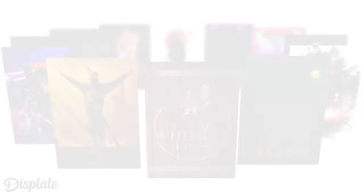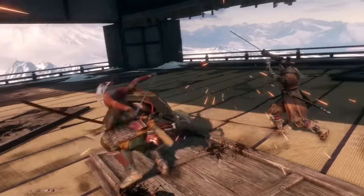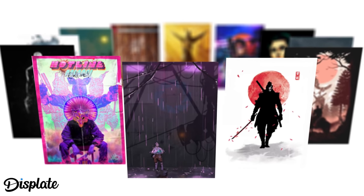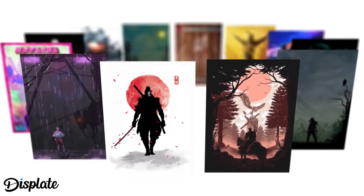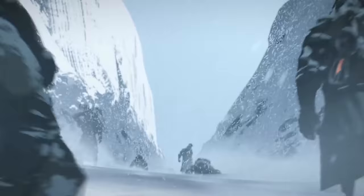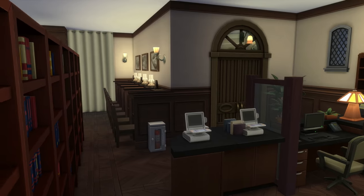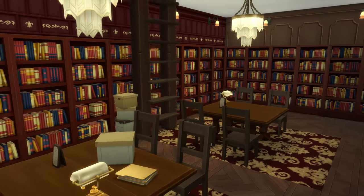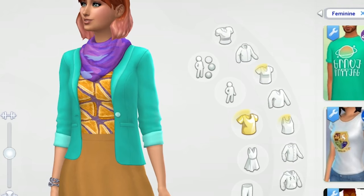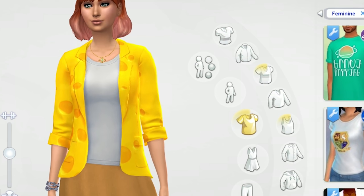Thanks again to Displate for sponsoring the channel — please do use the link in the description to check out our Displate store. There's over half a million designs, and Displate's unique metal posters are built to last and use a magnetic mounting system that doesn't involve drilling into your walls, which is always good. For every Displate sold, 10 trees are planted, so it gets the Alice Liguori Eco Warrior thumbs up. If you'd like to see me cover even more custom content or modding stuff in The Sims 4, why not give this video a like? Let me know who your favourite creators are so I can compile another great list. Why not subscribe to RPS? We do cover The Sims pretty regularly. Thanks for watching and see you soon!